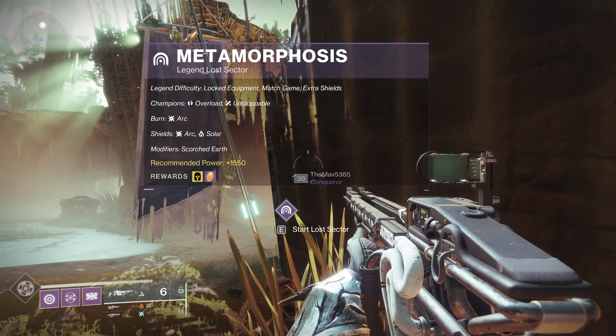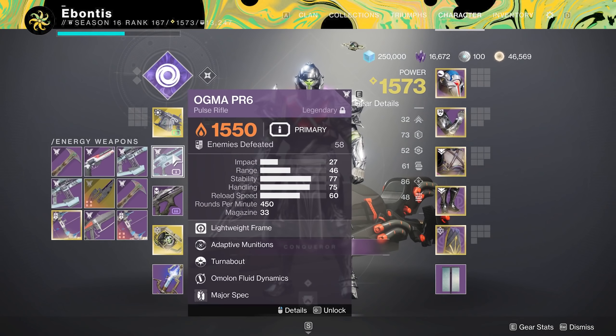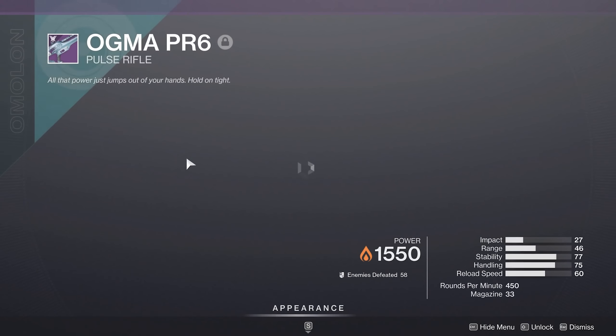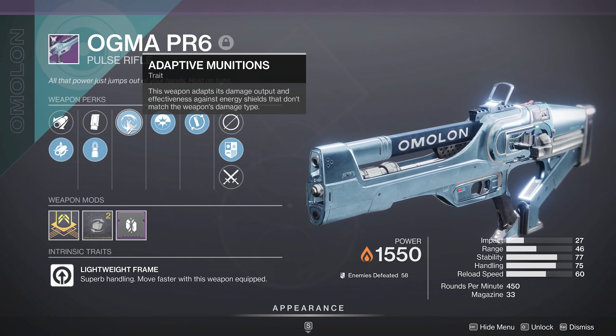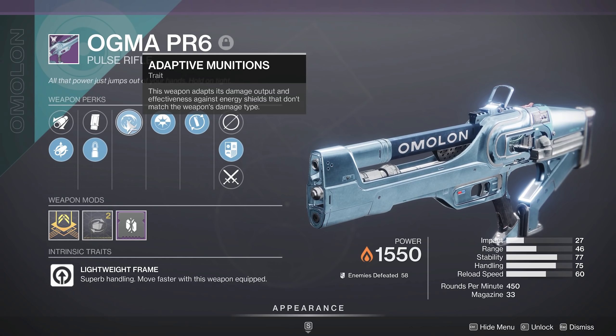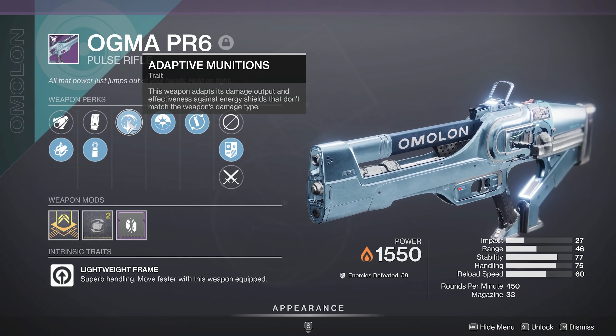Arc shields: got that covered in the Heavy. Solar: we're going to take the Pulse Rifle in. This is actually a very good Pulse Rifle and a cool combination you should look out for. If you get an Ogma with Adaptive Munitions, keep it. Right now it's one of the few Solar Pulse Rifles, and one of the few with Adaptive Munitions. So — Pulse Rifle, Champions, Adaptive Munitions, Shields — it works on a lot of different fronts.